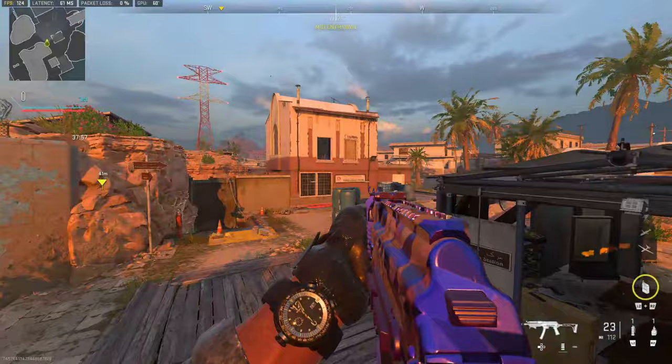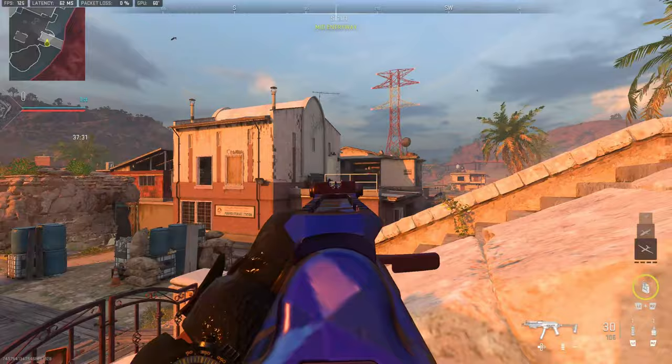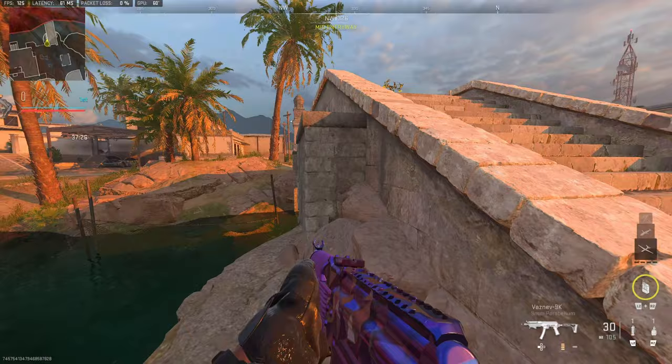Most people know this, but you can get on the sides of the bridge like this and you have a very nice head glitch towards the veranda, the window, and mid. You can also do it on the other side if you're spawning on that side, and you can hold dome. These two spots are actually two of the most overpowered on this map.